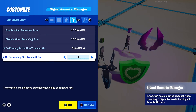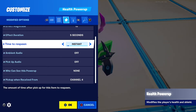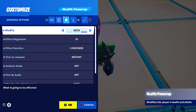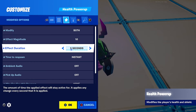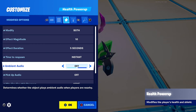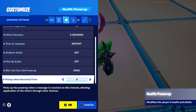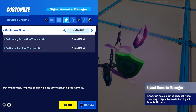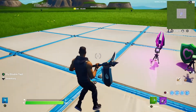Now get another device for the health power up. Set both effects magnitude to 10, effect duration 5 seconds, time to respawn instant, ambient audio off, pickup audio off, 'you'll see this power up' to none, and pick up from channel 4. This is kind of like a slurp juice — you get health increased a few ticks every second.